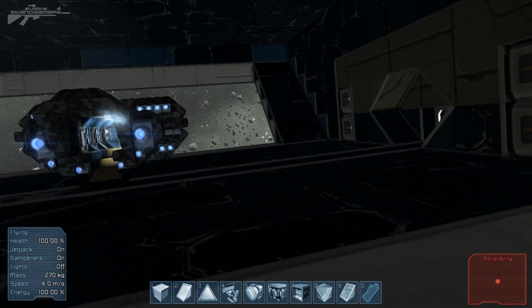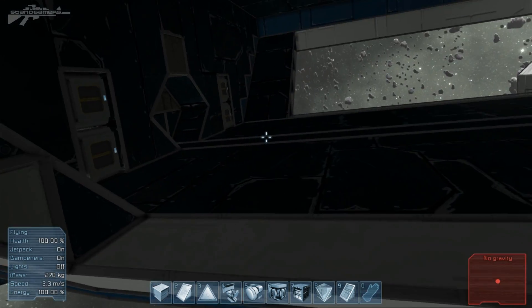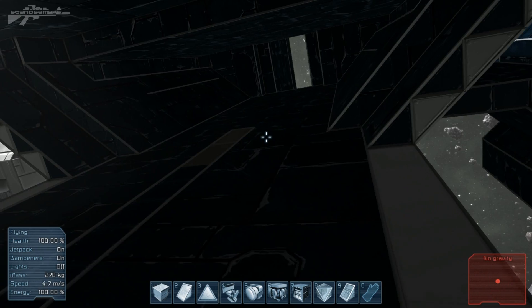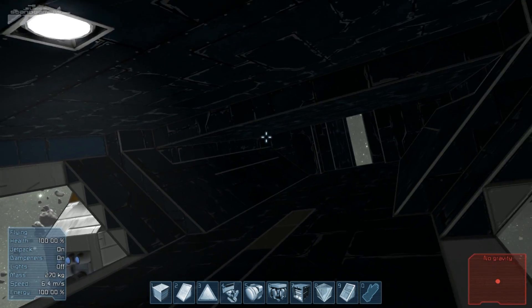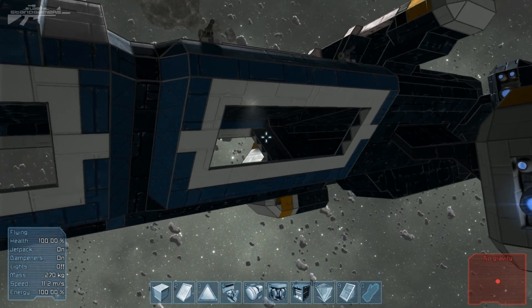Let's continue looking around the ship. In the rear compartment we're going to have one more transport hangar and the engine room back here, so this section will be sealed off. That's pretty much that part of the ship.